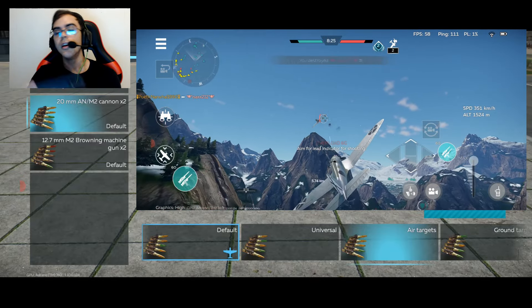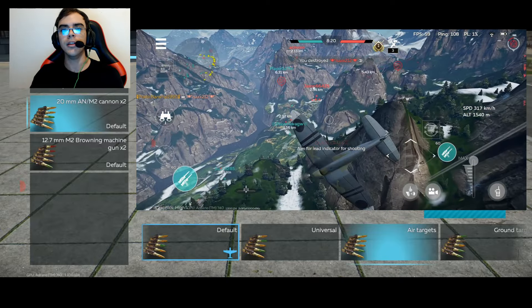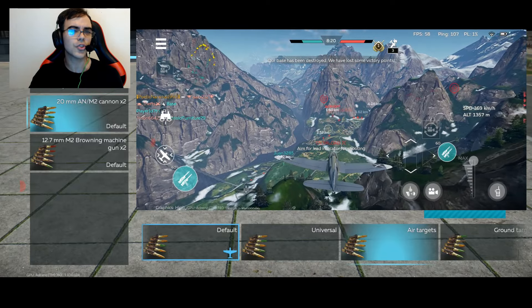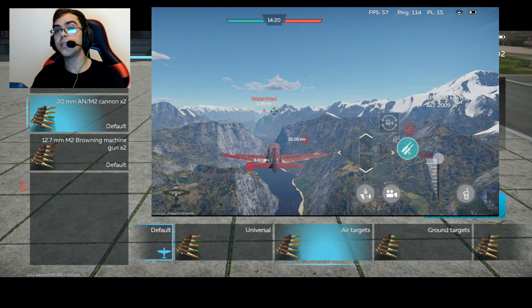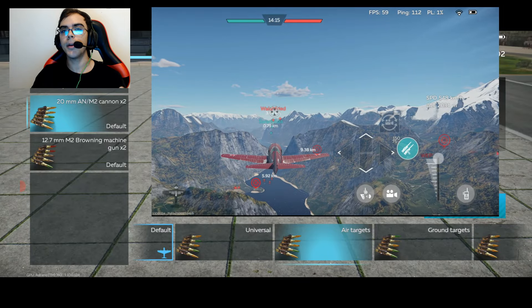We have the Armor Piercing round, which essentially is a bullet that goes straight through the plane — it penetrates the plane and can destroy it. We have the High Explosive round. Once this round gets in contact with the plane, it will cause an explosion that will cause damage to the plane.